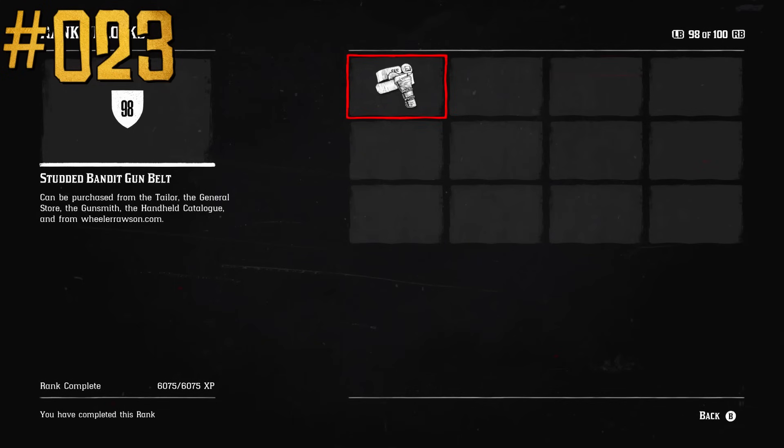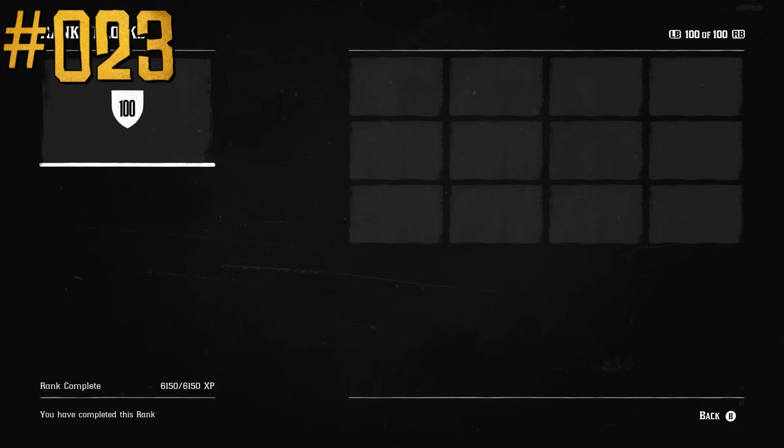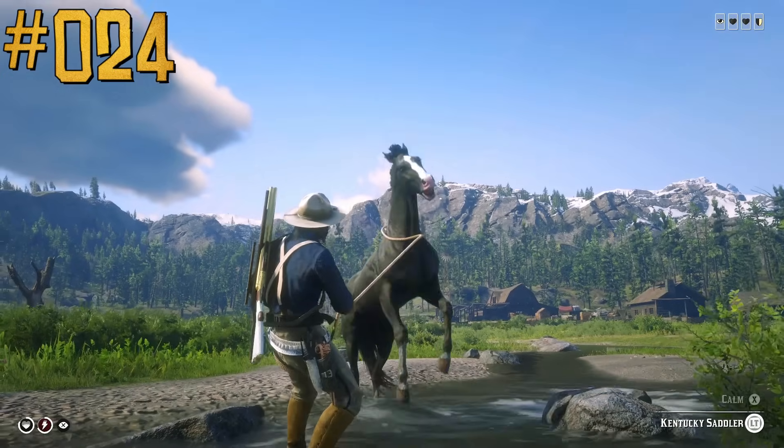There are no rank unlocks after level 99, which is probably why most players say that the high level in Red Dead Online is 100 and above.